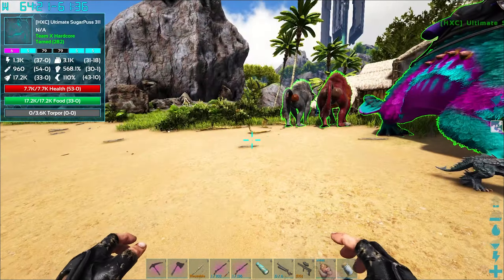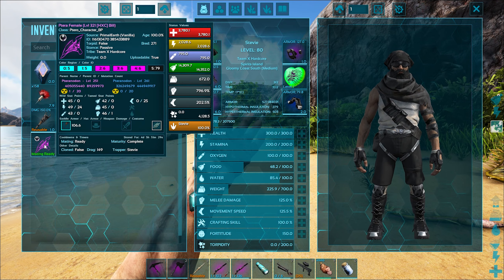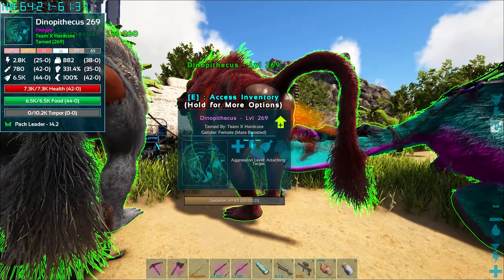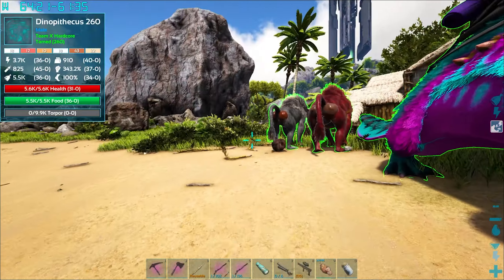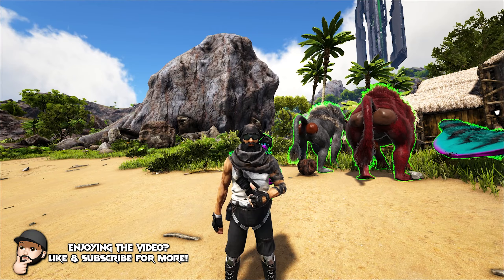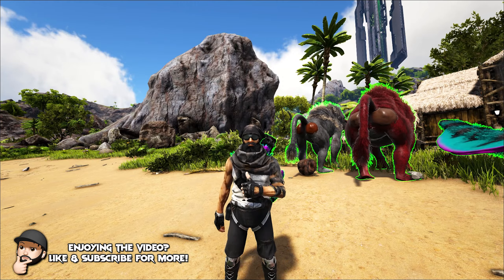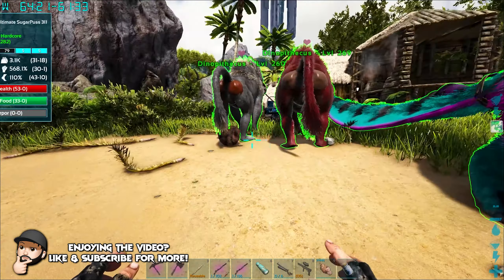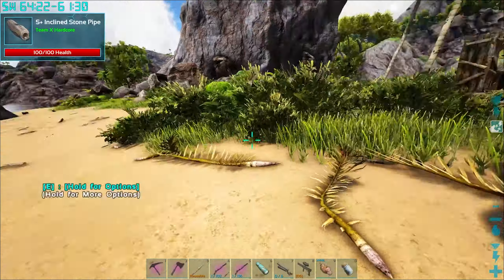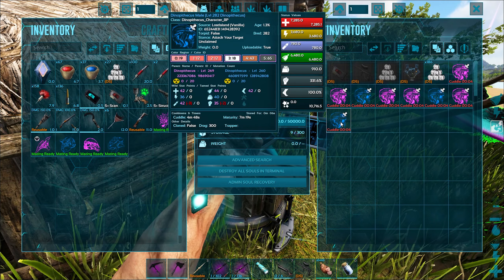We'll see what this guy produces. Today I want to head up to the top right of the map, around between 20-80 maybe 30-80. I want to go and have a look and see if there are any griffins up there, because I think it's time that we upgraded our pteranodon — Bill. Bill has served us well, definitely, but I think it's about time that we upgraded Bill.